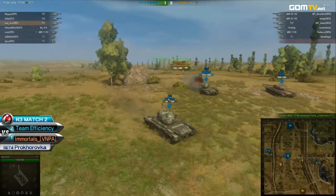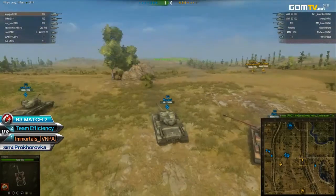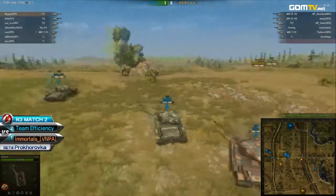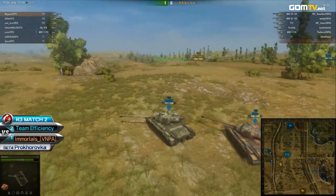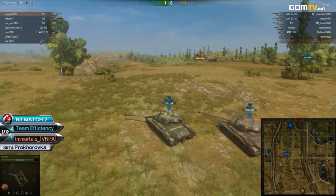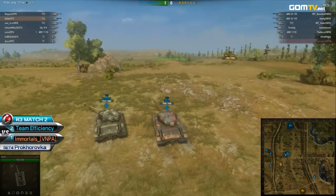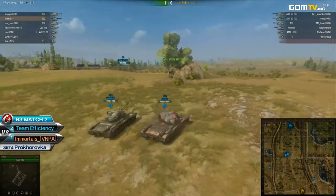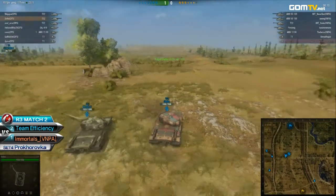He's going to take a shot here. Megadol takes a big shot. We're going to see this kind of poking work going on. Efficiency has to be very careful because the 50s are on the west road when it comes to the Immortals — that's where they were moving towards when they first started the set.